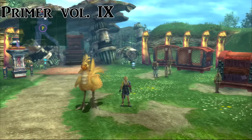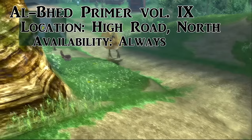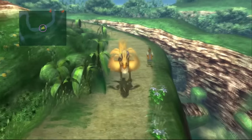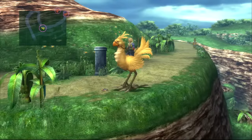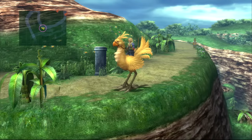The next one is near the end of the Mi'ihen High Road. We backtrack just a bit to get a better bearing of where we are. You'll know you're in the right place when you see Shelinda — it's right here in the middle of the road, right before you reach Mushroom Rock Road.